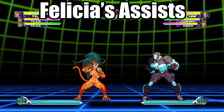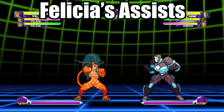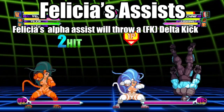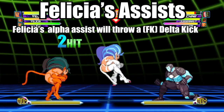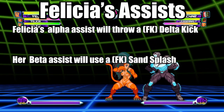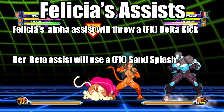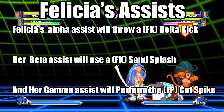Here's what to expect when you use Felicia as an assist character. Felicia's Alpha Assist will throw a fierce kick Delta Kick. Her Beta Assist will use a fierce kick Sand Splash. And her Gamma Assist will perform a fierce punch Cat Spike.